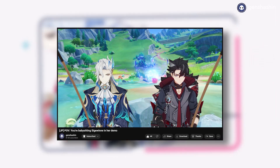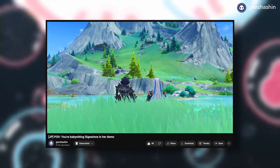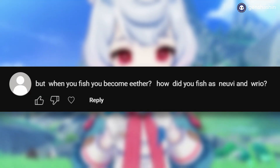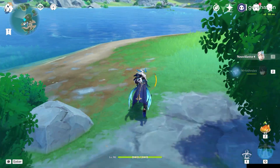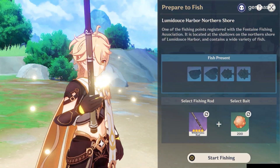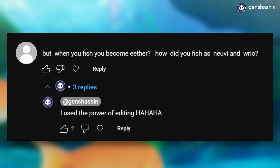A couple of days ago, I made this video of Nuvelet and Rothsley fishing during Siguin's demo. After I uploaded it, I got this comment: 'But when you fish, you become Aether. How did you fish as Nuvie and Ryo?' That's actually a good question because when you go fishing in Genshin, you turn to the Traveler instead of your active character. So I replied saying, I use the power of editing.